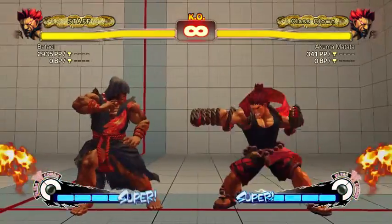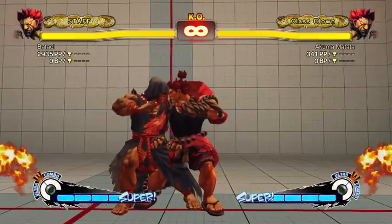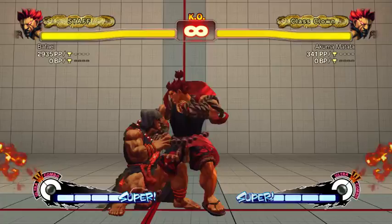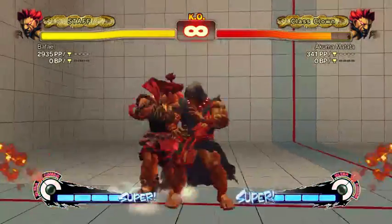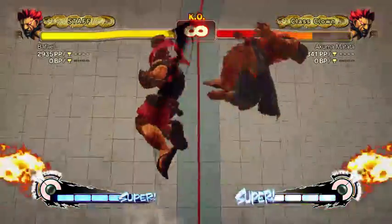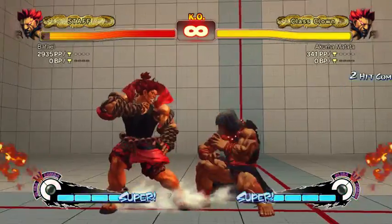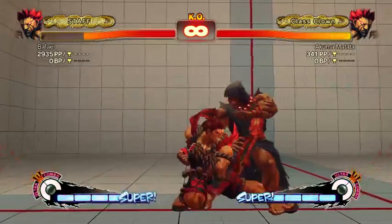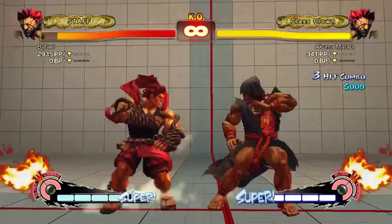Akuma might have a command throw. After crouch short, stand short, you can go for a command throw on reaction to blocking. Then on reaction to it hitting, you'd go for crouch strong and then do a link. That's a really easy thing Akuma can do to mix up the opponent. The link out of the command throw is probably a two-frame link, but it feels pretty easy to be honest.